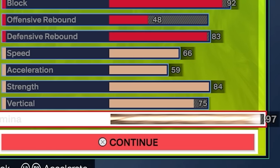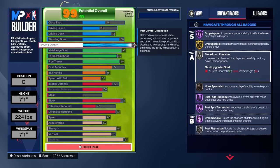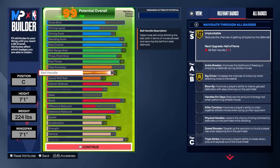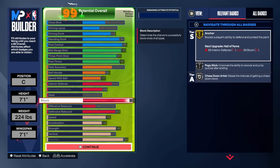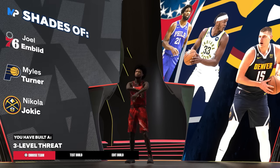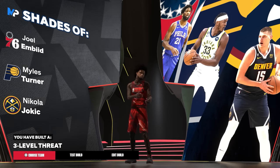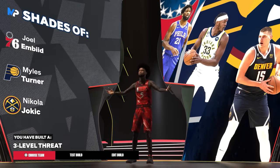Your stamina I just maxed out as much as possible — it stops at a 97. And here is what the build is going to look like when you're done with it: super good shooting badges, super good finishing badges. You're not going to be dribbling around like crazy, but you can still ISO and have fun on a big. The defense is super solid — that interior is going to get all the stops, the block is going to get blocks on everything, and that 83 rebound is going to be enough. I have almost 30 rebound games — the 83 gets the job done. When you get done with the build, you'll see you are a three-level threat. That's going to be it for today's video, I hope y'all enjoyed.